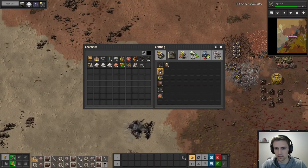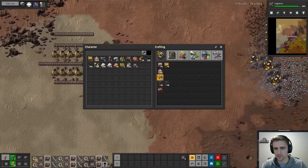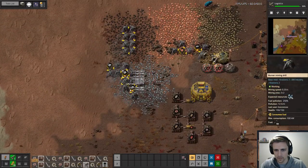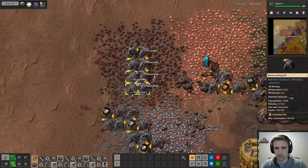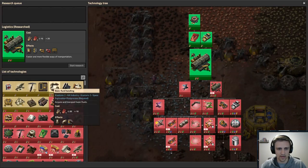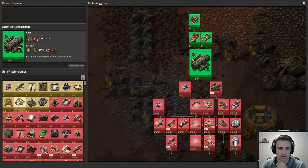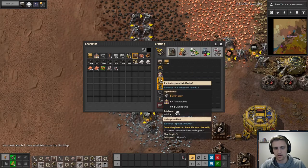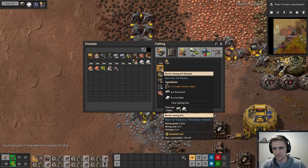We're going to make a bunch of these as well, and more of these, and a bunch of inserters. We're going a little slow here. I am still learning some things — it's been a while since I've done these stages of the game, used to having robots and all that stuff. I guess not sure if electric mining is the best thing — mining speed is 0.5, and mining speed on these is 0.25.